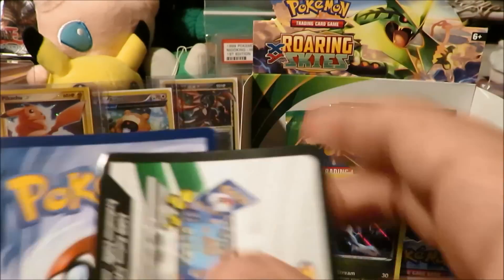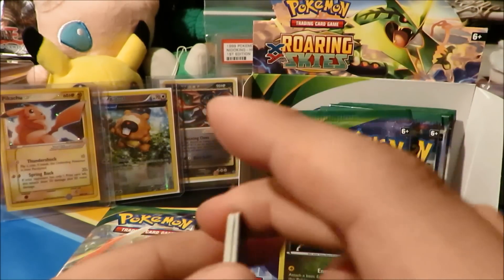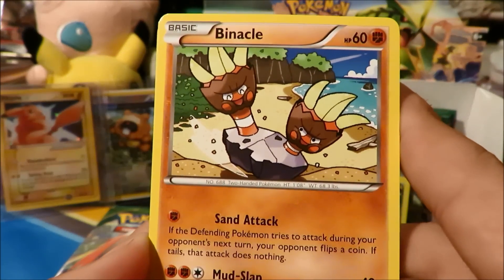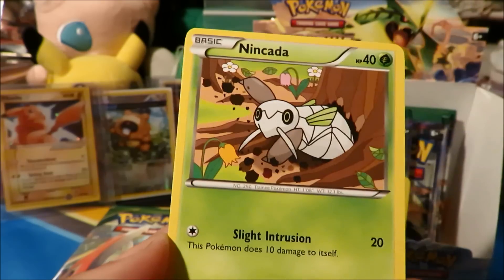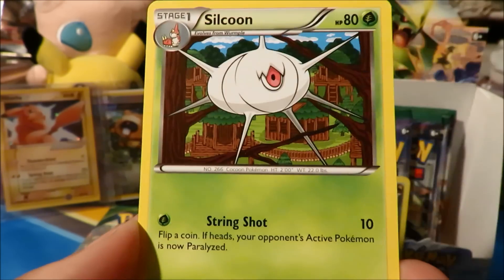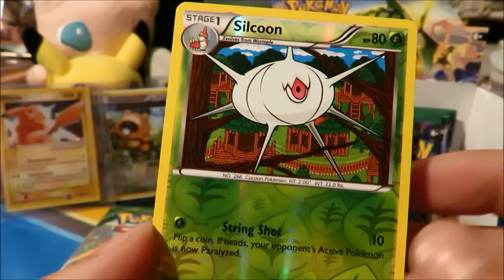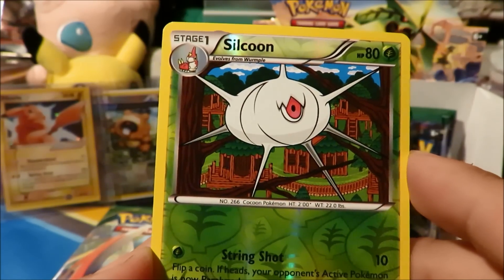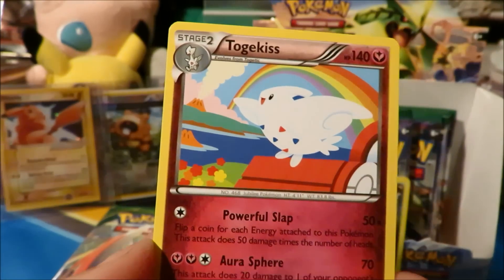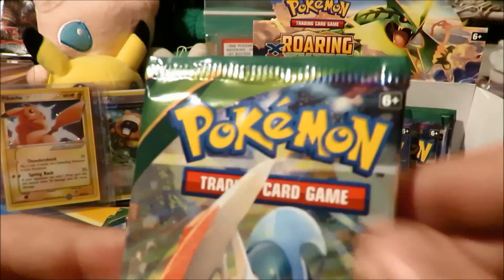I don't understand these packs — some of them just disintegrate in your hands and some are a pain to open. They can't make up their mind. We got a Mienfoo, Dragonair, Dragonite, Medicham, Steven, Silcoon, Silcoon reverse — back-to-back Silcoon. Is the Illuminati confirmed? And the rare is a Togekiss, which we've actually seen twice already from this box — once in rare form and once in reverse rare form. I guess the artwork just keeps wanting to come back to me.